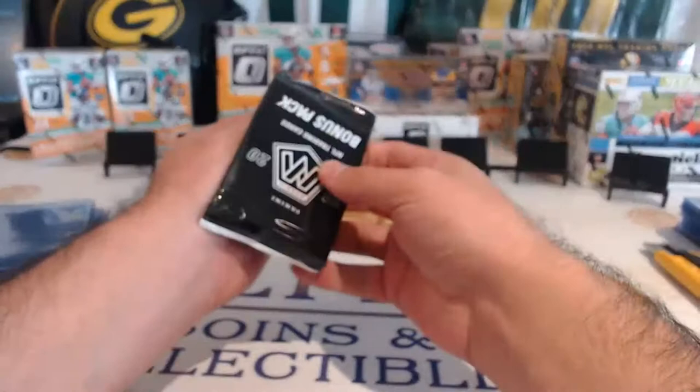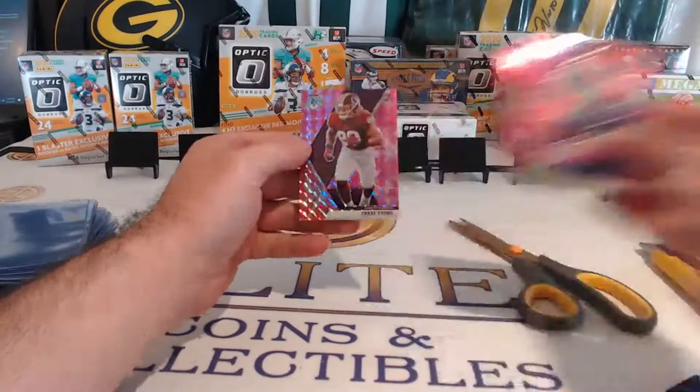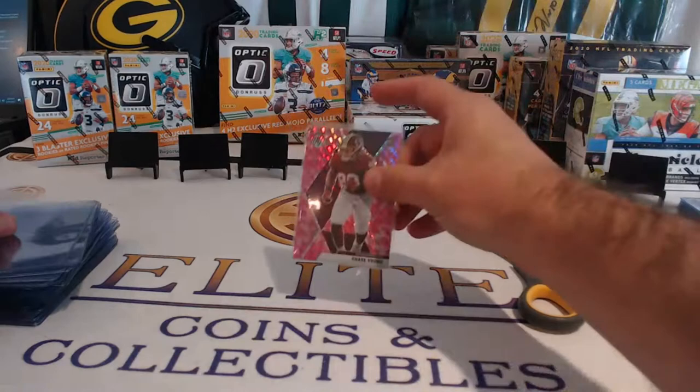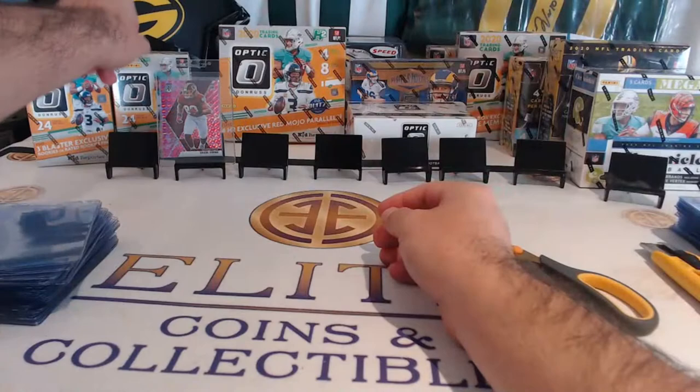Let's go, baby. Let's get some good hit here. Ingram, Malvin. Chase Young — Pink Mosaic. Pretty hit, very nice. That looks good on the Washington uni, the pink there. We're going to switch it up — I don't want those plates to fall. Scoot them back.